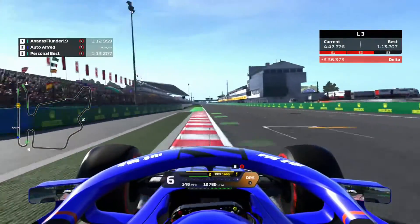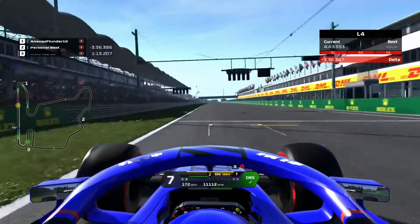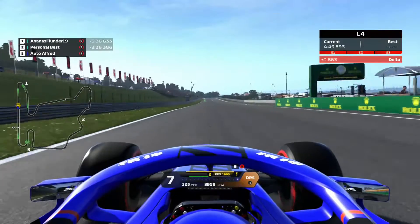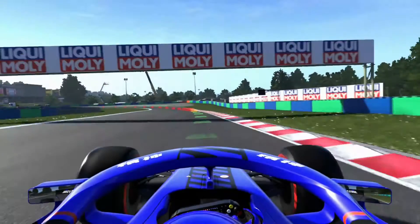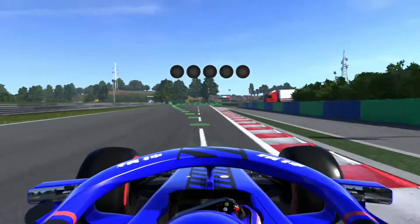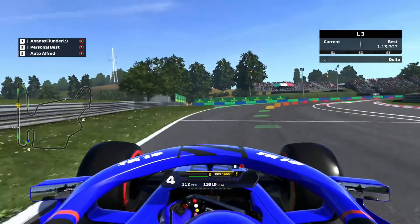Then the final corner - get as close to that apex as possible, and that is a lap at Hungary. Now we're going to move into the hot lap where I'll be using all of the realistic methods, including not using entry curbs but using that exit curb. So let's have a look.